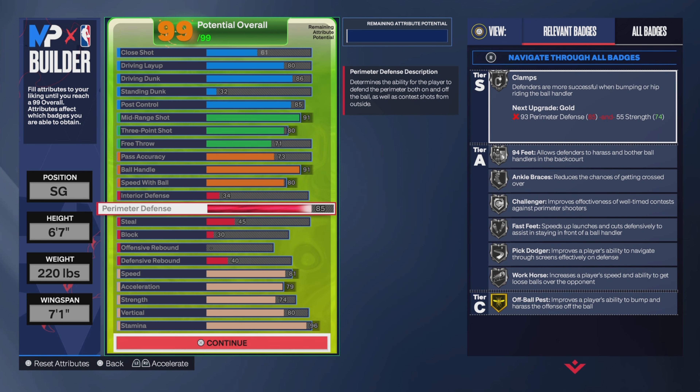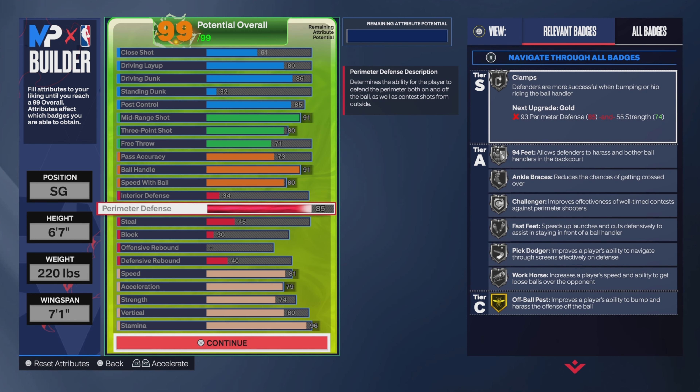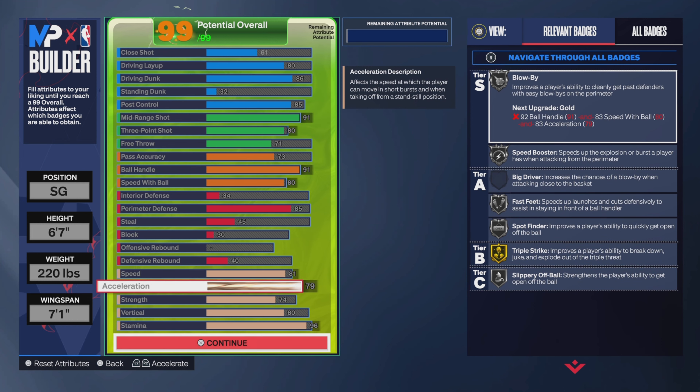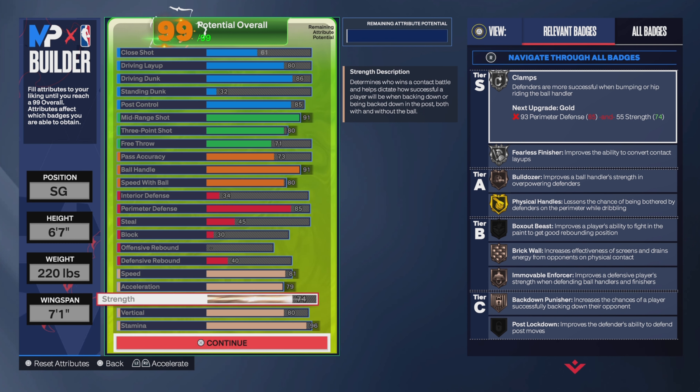The main problem I've had with this build is keeping up with guards that can blow by you and get to the rim. I have 85 perimeter defense — that's the only defensive stat I really upgraded — and it works pretty well. I can lock up most guards. I have zero interior defense; I literally can't guard the paint, but I do get some stops on bigger builds.